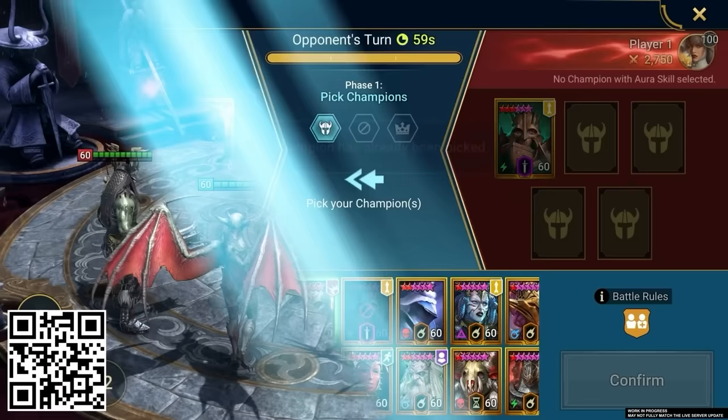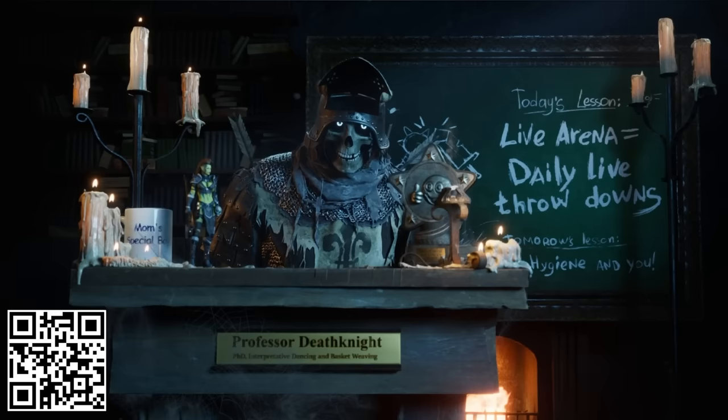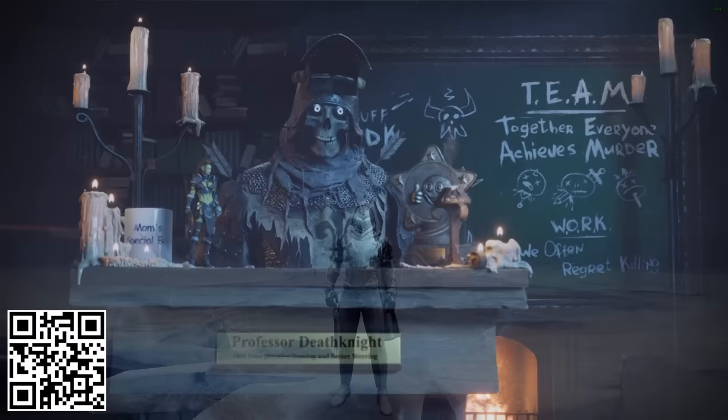Live Arena has a draft feature where you can pick and ban champions to fight for you. Teamwork! When you win matches, you'll get Live Arena crest towards unlocking special arena bonuses, or so I hear. I'm too afraid to try any of this out. Any questions? What's it like when you win in Live Arena, Professor Death Knight?